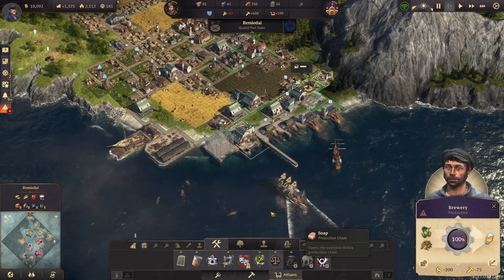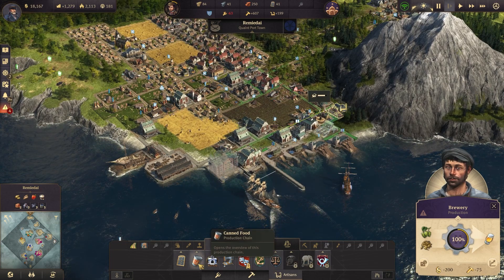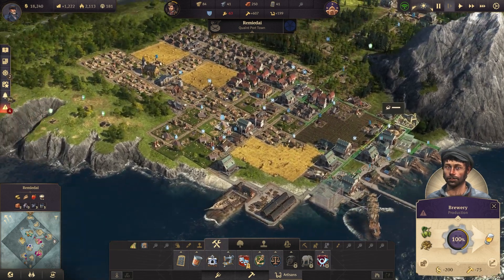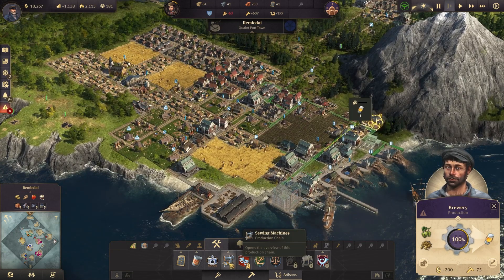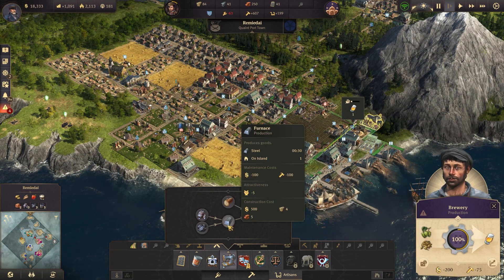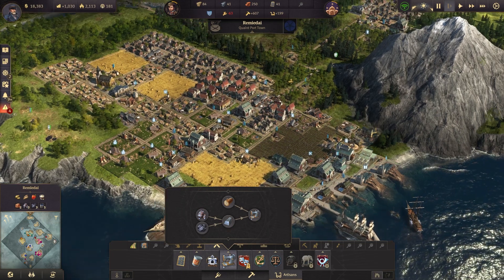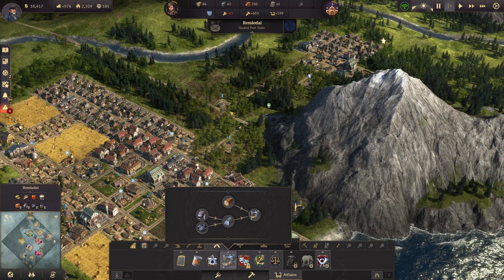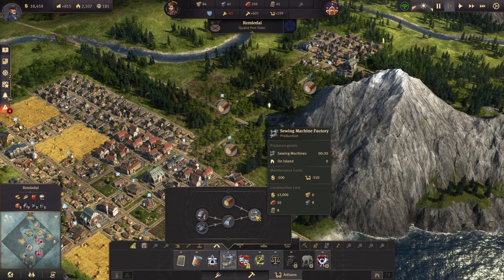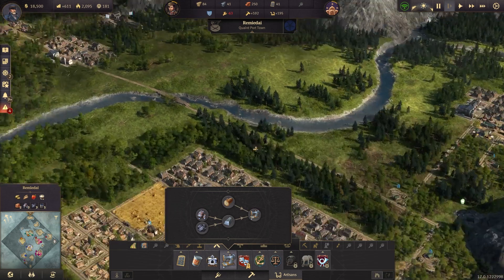And then we can focus on all of the needs that the artisans have — and boy, are there a lot of them. We already talked about canned food, which fortunately we can grow the red peppers for here. So we're going to want to get to that before too long. But they also need sewing machines, which of course require the iron and the coal that we're already producing over here, plus steel. And then you just have to build a sewing machine factory — say that five times fast. We'll just go ahead and stick that down at some point, and we'll have to make sure that we actually re-enable our mines after all of our fun with our budget disaster.